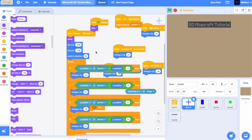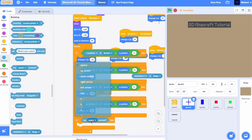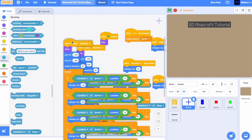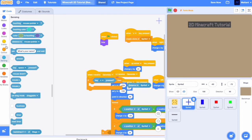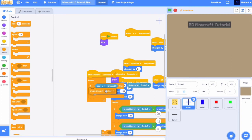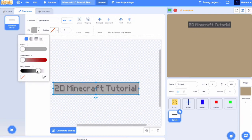We're just going to make it so if V is pressed, it's going to create a clone. Let's do this in its own script — get rid of all that. If V is pressed, it's going to create a clone. We're going to wait until V is not pressed to stop it from creating too many clones — actually, waiting like 0.1 seconds. Let's make that a bit lighter, or darker. I think that's good.